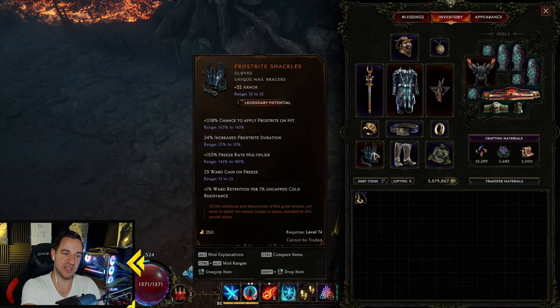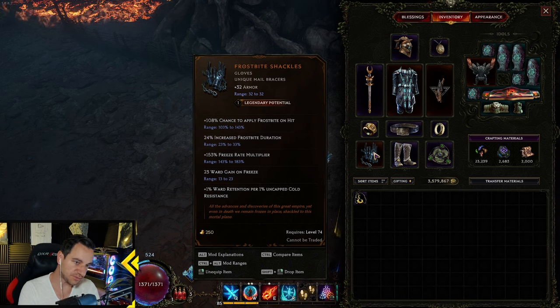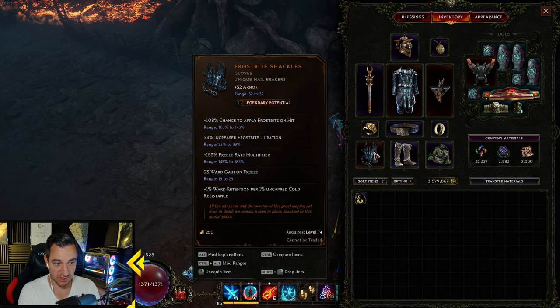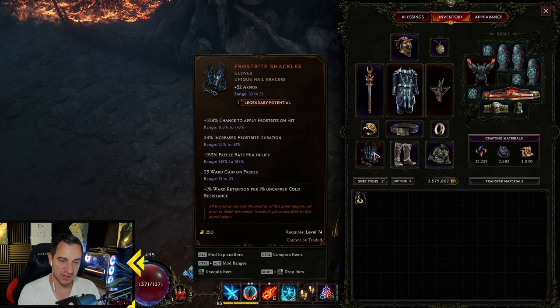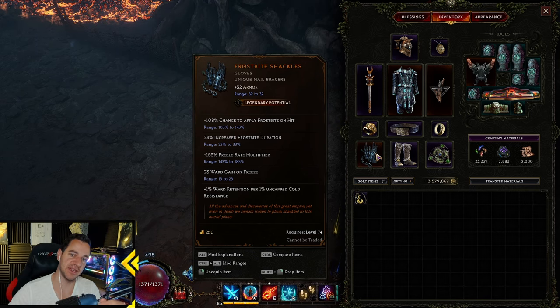This item also helps a lot and you should really have it — most people have it, it's not very rare. It gives us Frostbite on hit at 100%, so we apply a lot of Frostbite. Frostbite Duration, Freeze Rate, Vault Gain, and Vault Retention per Uncapped Cold Resistance if you want to go down that route. So these two I would say are must-haves.